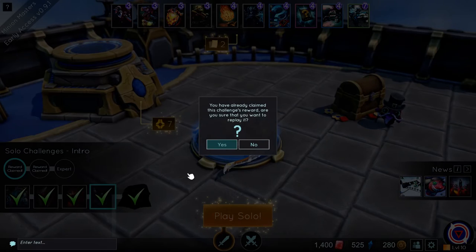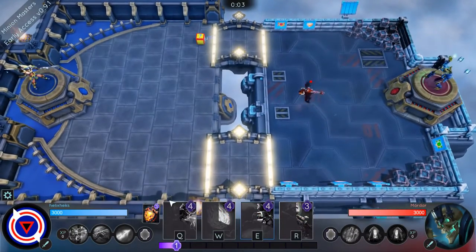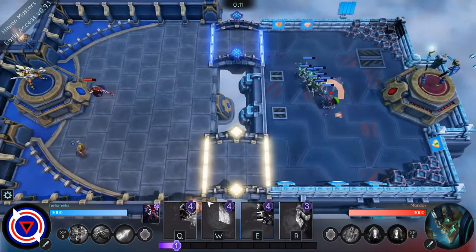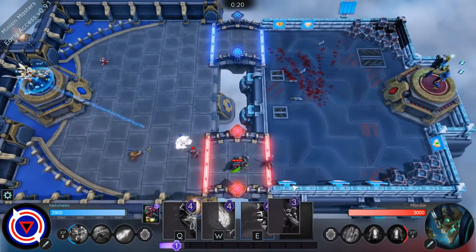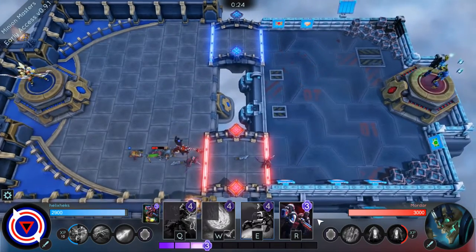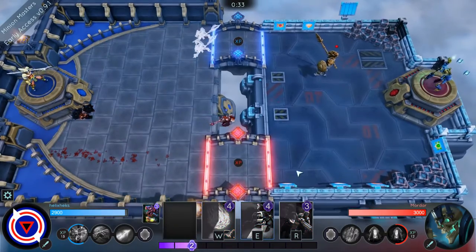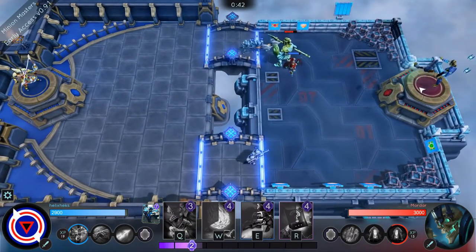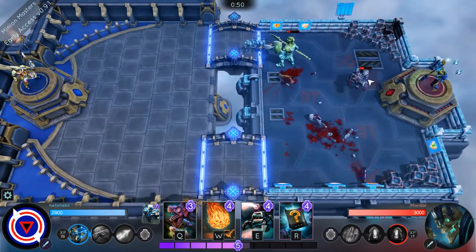I'm gonna move to an easier one just to show you guys I know how to play. The game is also pretty RNG-based depending on the cards you get. When you have 10 cards to pick from it's not incredibly difficult. I like that blind date card — you spend four mana on a random five-mana person, it's pretty cool. Mordar is a necromancer so his cards resurrect minions.